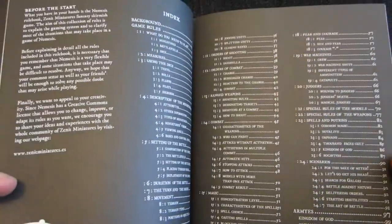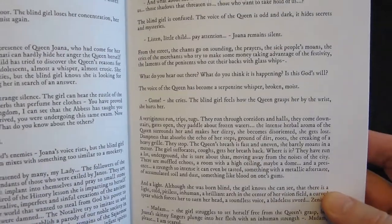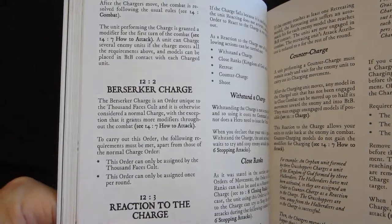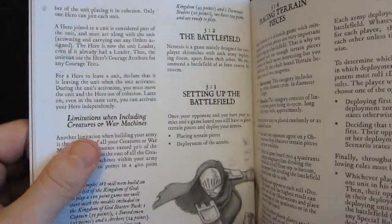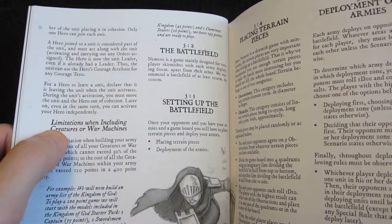The translation is so-so. In the fiction sections the prose is really not that readable, but the rules text is mostly okay. I think it's easier to translate propositional statements than text trying to convey emotions or moods. The rules are mostly clear, and where they're not clear it's not the language — it's simply a lack of stating things explicitly.